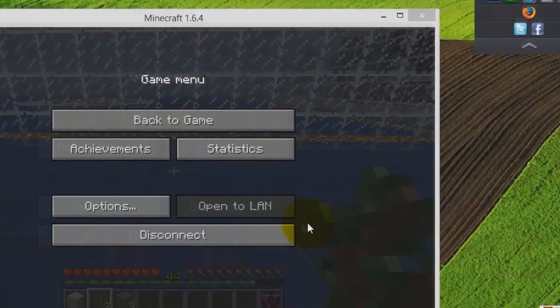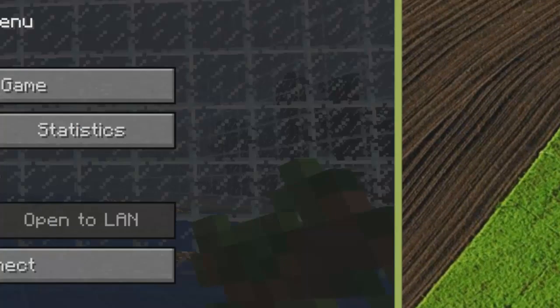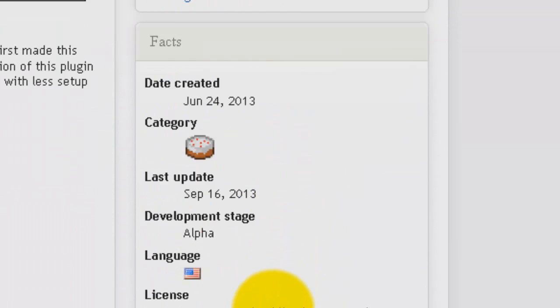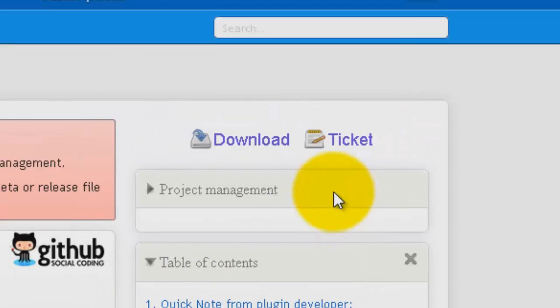Hello YouTube, today I'm going to show you how to set up my plugin Duelme. What you need to do is first go to the plugin page on PocketDev and download the latest version — today that is version 0.6.1.